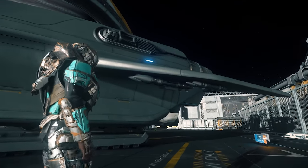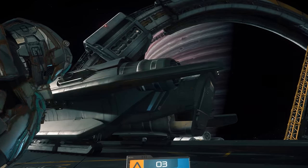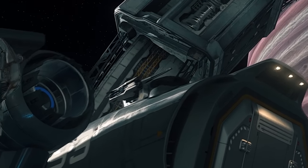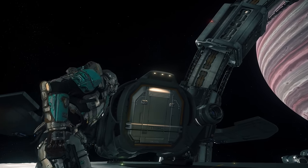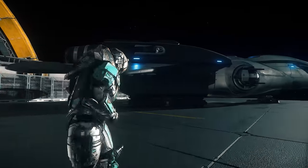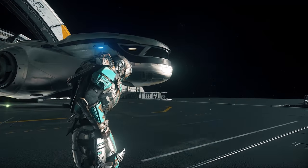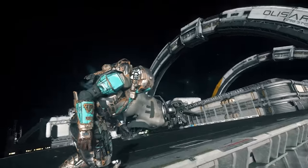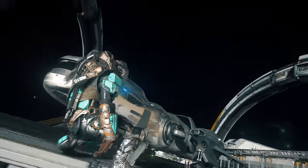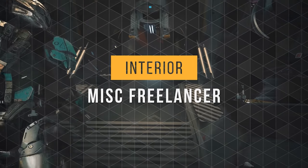Moving forward towards the rear, under each wing we have a size 4 missile rack and a size 3 missile rack, each holding two missiles. Around the rear we have its dual main thrusters. In concept these actually rotated down to be used as VTOL thrusters like the Cutlass Black, but I think they nixed that idea. Almost forgot — up here is the rear manned turret. Also around the rear we have the entrance to the cargo hold. The starboard side is identical to the port side.